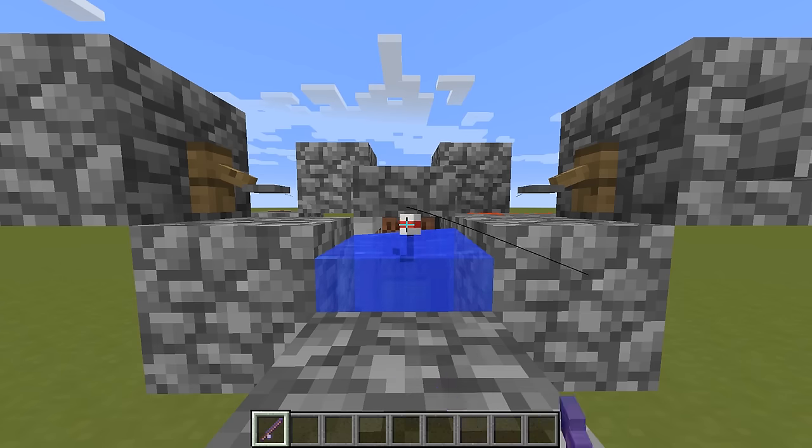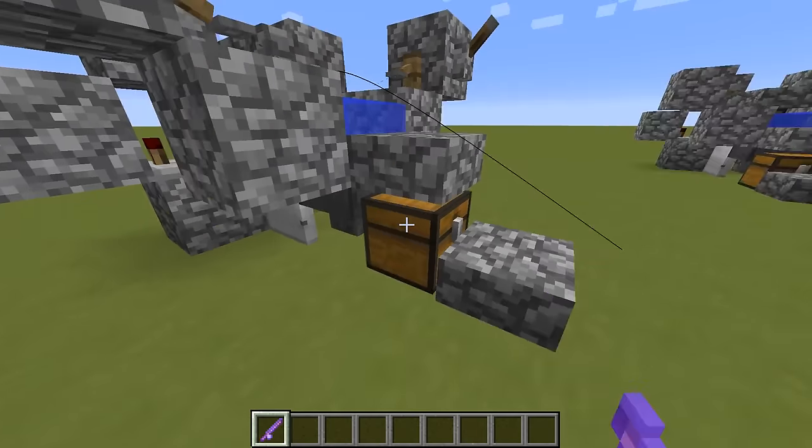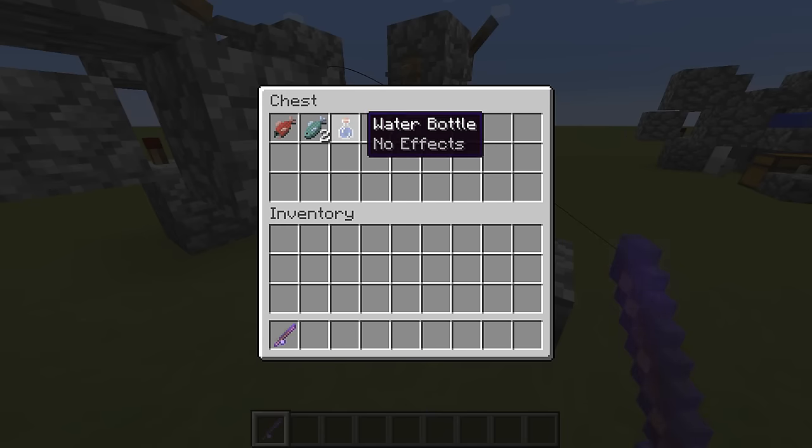Let's catch another fish to see that it really works well. And there we go — we got a water bottle. So we weren't really lucky with the loot there.